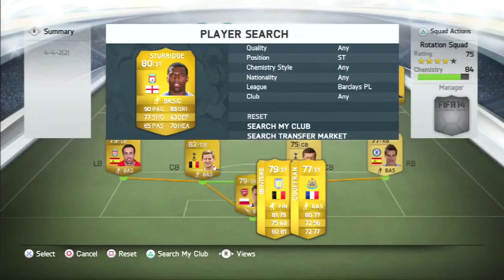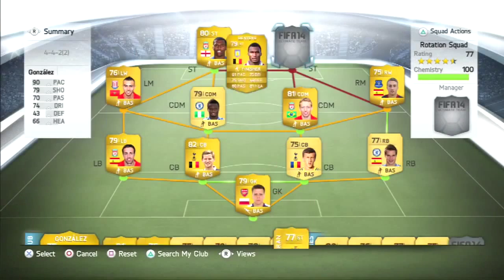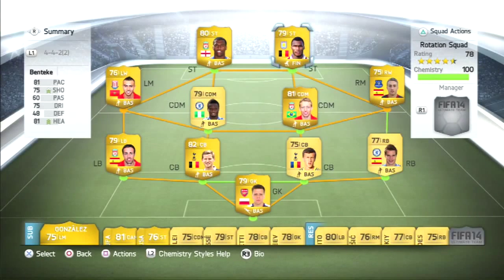Up front is the partnership of Sturridge and Benteke, and that is the team. No clips for you today because I didn't have enough time, sadly. This squad would cost between 40 to 45k depending on if you get the position changes or not. If you enjoyed please hit the like for more squad builders, and I will have a video up tomorrow hopefully. See you then — peace.